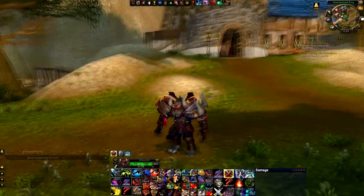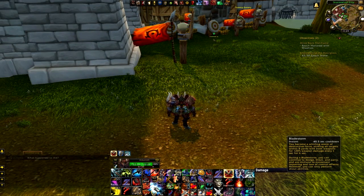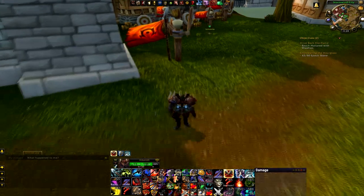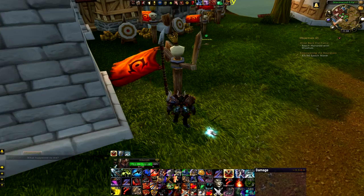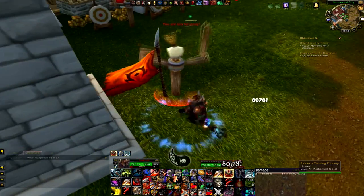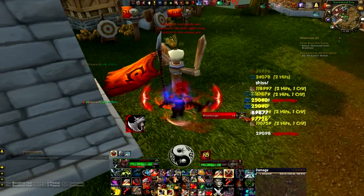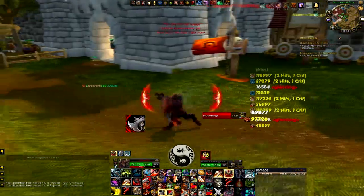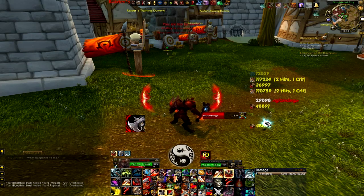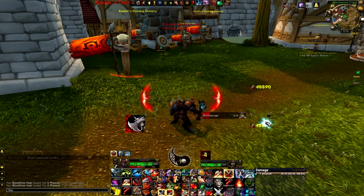Let's look at some fillers. We've got Impending Victory — our talent — which costs only 10 rage versus Wild Strike's 30. So if we've got anywhere between 10 and 29 rage and can't use a Wild Strike, we can throw an Impending Victory in for extra damage. If you have absolutely no rage, we can use Battle Shout because it gives us 20 rage, or Heroic Throw which does a little bit of damage. There's also Bladestorm as a situational filler — if there are no AoE situations in the fight, it can be used as a filler but it requires a macro. You hit Bladestorm, then as soon as Bloodthirst comes back you cancel Bladestorm with it via the macro, getting about four ticks in.